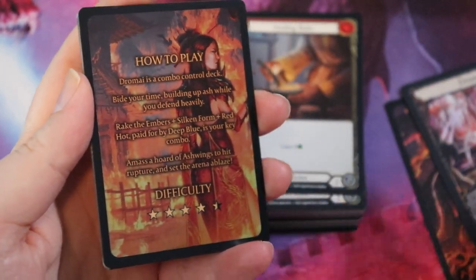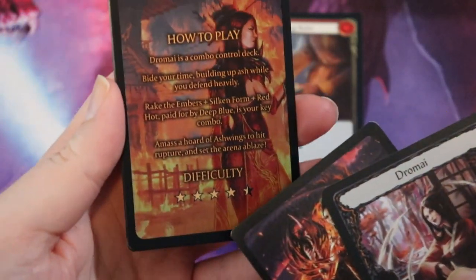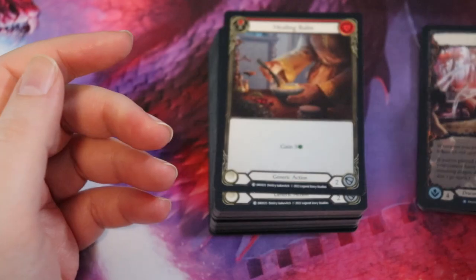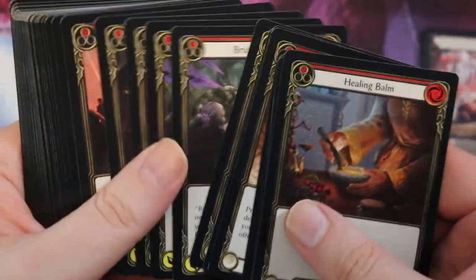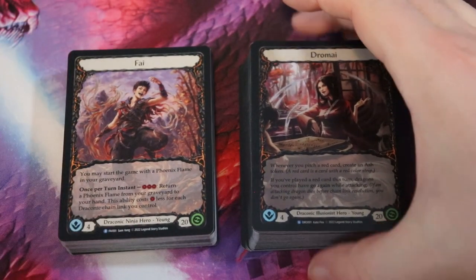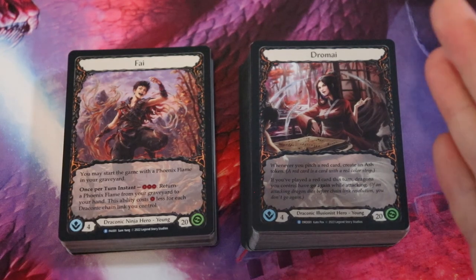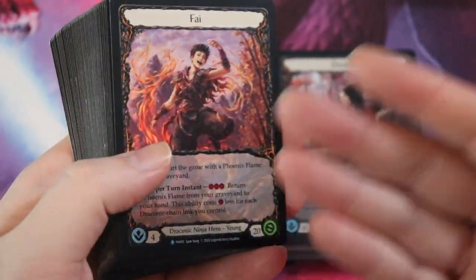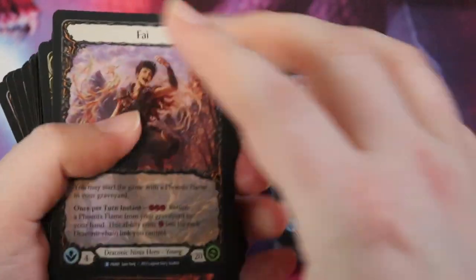You want these defensive cards to use while you enact your strategy. I really like that they included the tip card to tell you what you want to be doing, because otherwise this deck would be a little complicated to parse. But with the how-to-play card you know the game plan. If you want the more controlling deck, play Dromai. If you just want to smash face, play Phi. Both decks look very playable and fun — they're great companion pieces to learn Flesh and Blood, letting one player test the controlling strategy and the other play aggro.